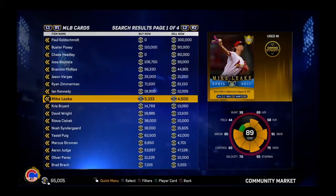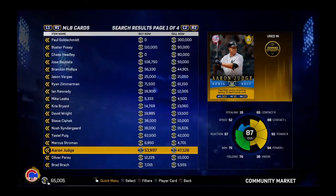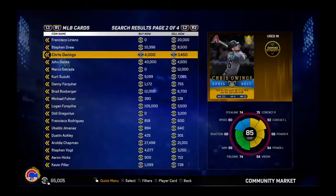The 89 Ian Kennedy is one card, same as last year's. The 89 Mike Leake is another player of the month card. The 88 Steve Ciszek is a breakout card I might need to get for my bullpen. The 87 Aaron Judge had an amazing month — he's going for around 53,000, with 92 power and 94 versus lefties. It's a great card to have. I might use him in BR, but for my team I have better outfield options.